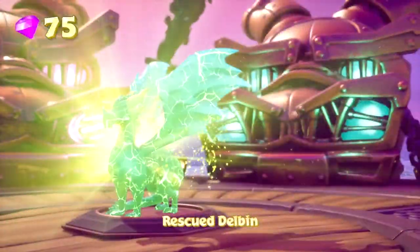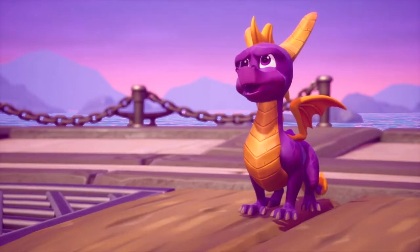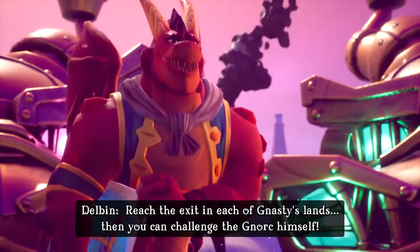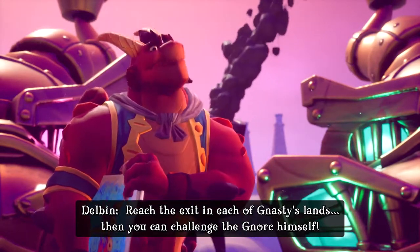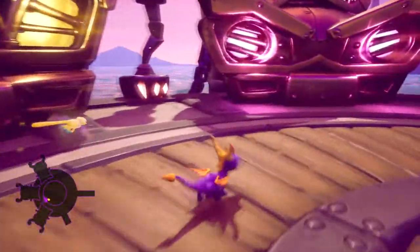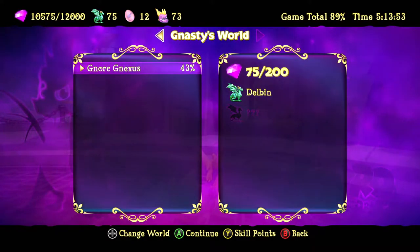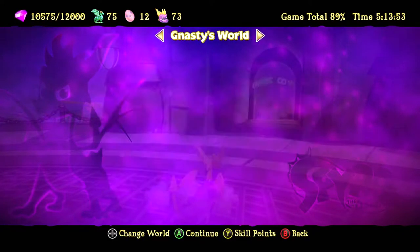Hey Delbin! He says: 'You're in Nasty's world now Spyro, and you are the dragon that must have freed him.' He tells us to reach the exit in each of Nasty's lands and then we can challenge the Nork himself. Yeah, it's a bit weird - in all the other worlds you can go straight to the world boss, but here in Nork Nexus we have to do things in a very certain way. We have to get perfect on him.